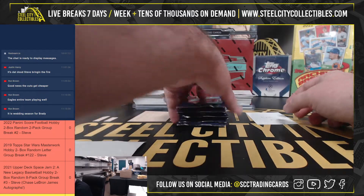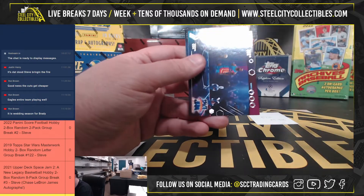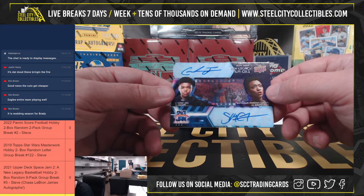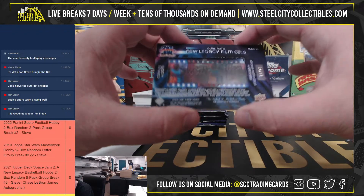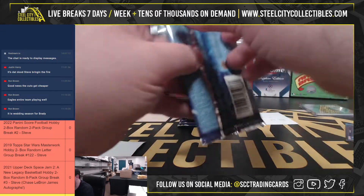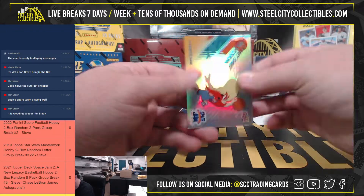We'll finish up this break with Eric, packs 25 through 32. Should have at least one hit — got one right here! We've got a dual autograph film cell. It is Cedric Joe as Dom and Tequan Martin Green as Kamaya. Dual autograph, numbered 34 of 49.